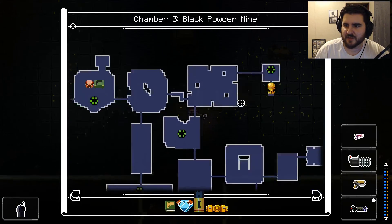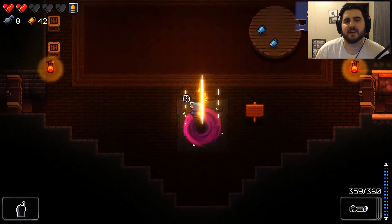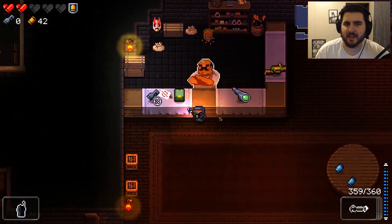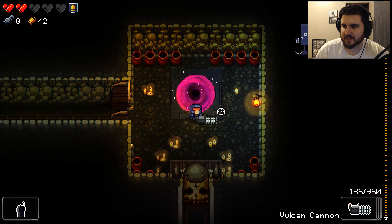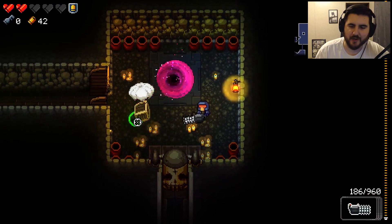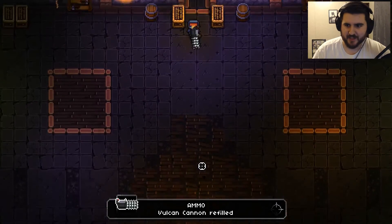We got a shield and a couple hedge money credits. 'Bested by a disciple of Manny — humiliating. I guess it really was something to that dodge roll he was always going on about. What I don't understand is why the bullets don't hit you — it really looks like they should. I'll head back to the breach.' That was actually a tough fight. And then I still have to fight the actual boss after that — are you kidding me? Let's refill the Vulcan Cannon using our ammo drop and see what the actual boss we have to fight is.